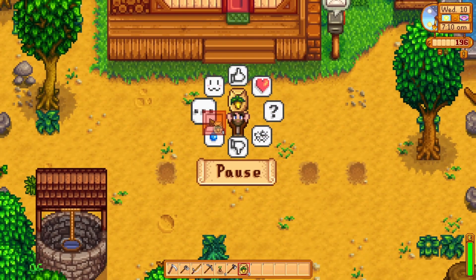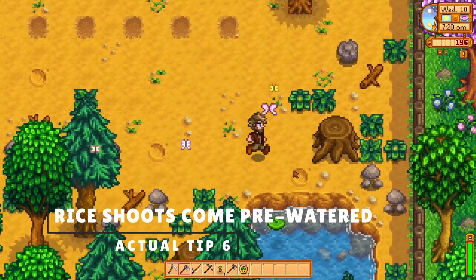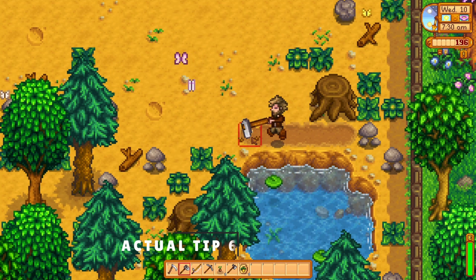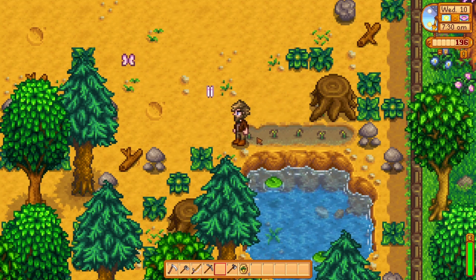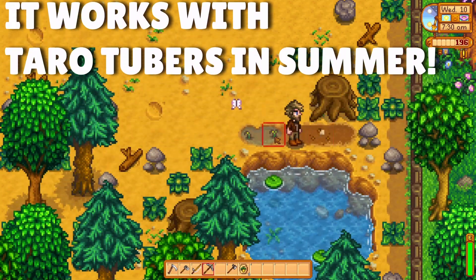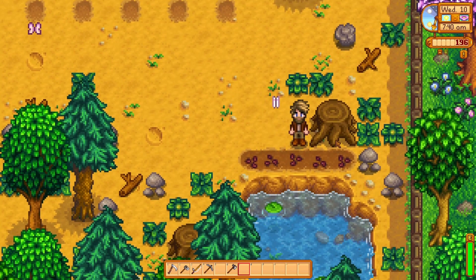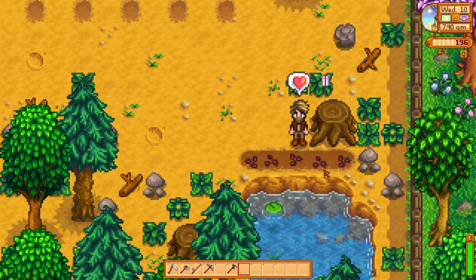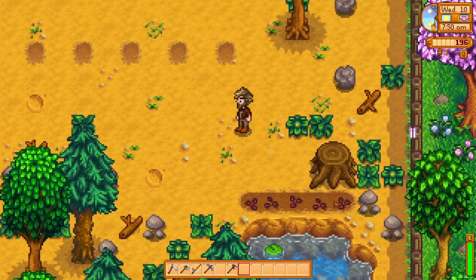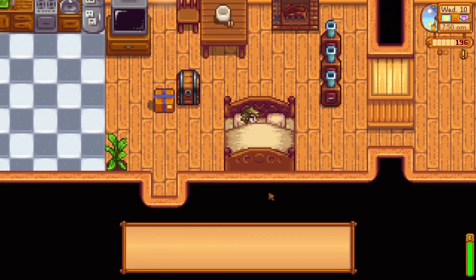Number six. Following up on that tip about watering — here's an incredibly stupid tip for when you just have to get something watered but you already turned in your watering can to Clint. If you're in spring — and I'm sorry to say this only works in spring — you can buy rice shoots from Pierre for 40 gold. Rice shoots are really neat because you can plant them near water and they'll kind of irrigate themselves. But if you destroy the shoot, the ground stays watered. That means you can plant some rice near your closest water source, destroy it, and plant that parsnip you really wanted for Pam's birthday. You're welcome, Pam.